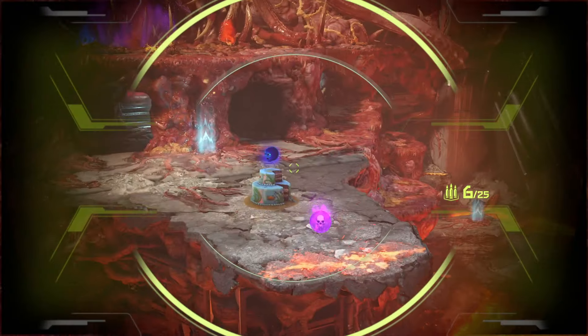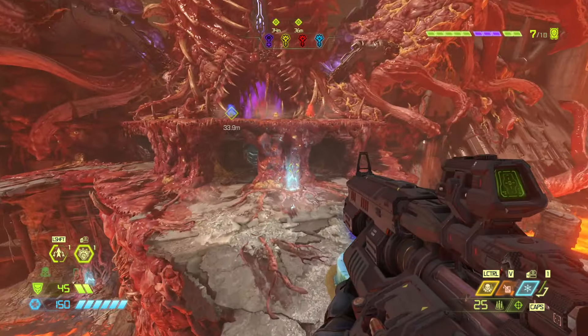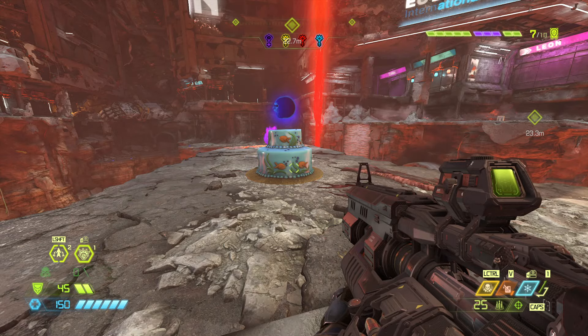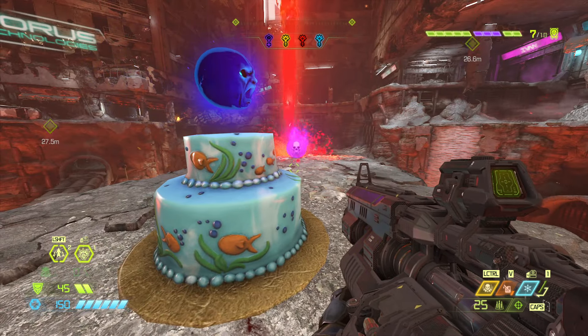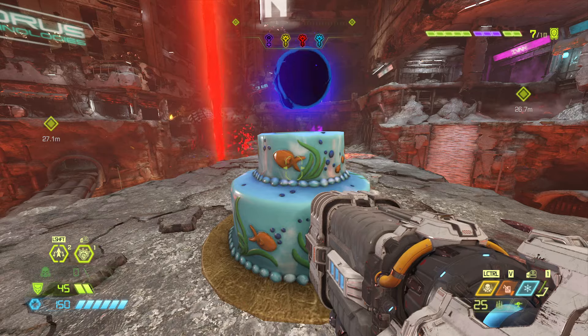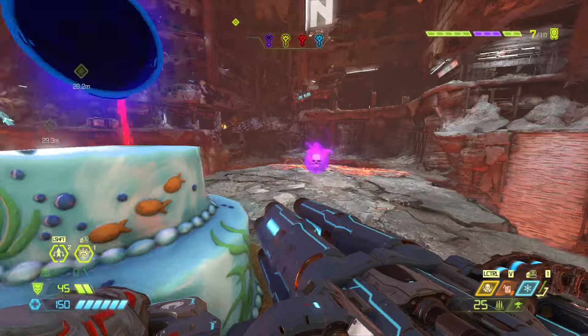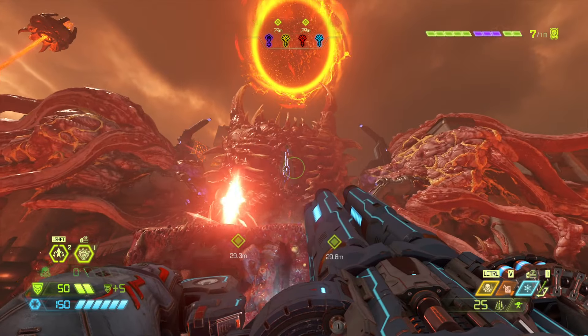So what that does is it spawns a birthday cake. And after the birthday cake, we get to do a bit of a fight. I'm going to cheese the fight because I have a quad damage — might as well use it while I have it. Oh, I've got no ammo for this though. I will try it nonetheless. So you pick this up and boom.